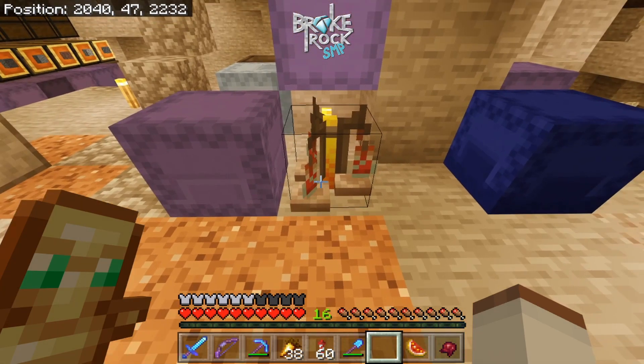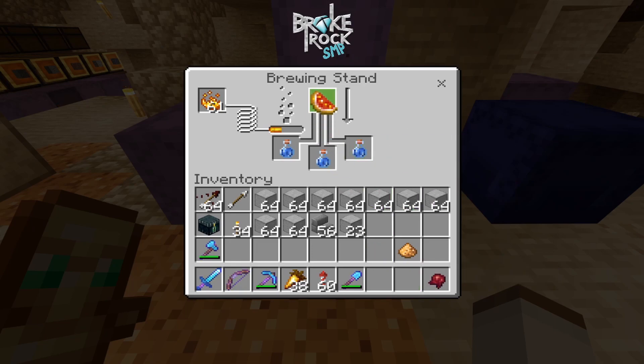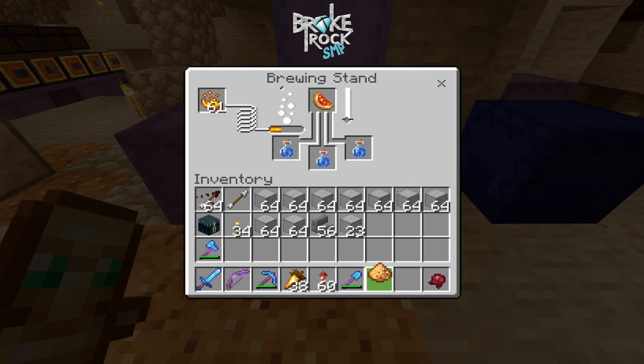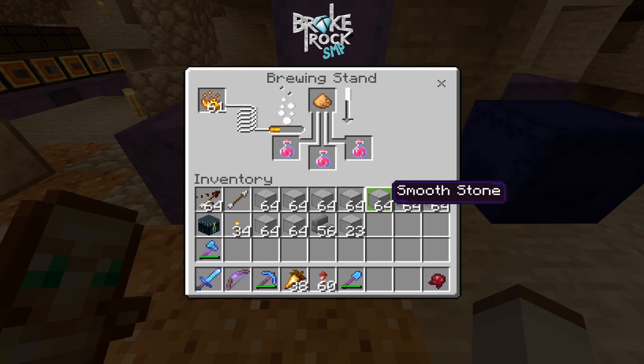Now you have an awkward potion. Now you need to add a glistening melon to it - that's going to make a healing potion. Then we're going to add glowstone dust to it and it's going to make it into a healing two potion. Glowstone dust increases the potency of whatever you're doing.